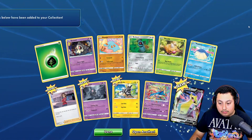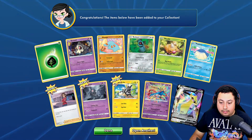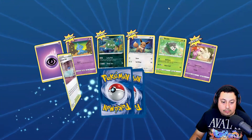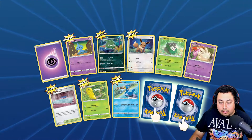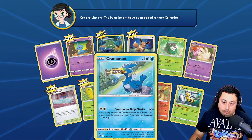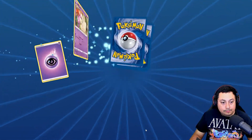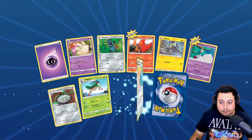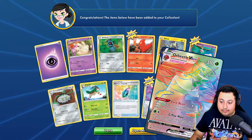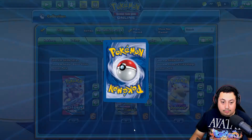Heck yeah, that's awesome! Oh, there we go. Heck yeah. Let's keep it rolling — about four packs in, two good cards. Flare round. E-drill. Alright, cool. Dang dang! Heck yeah, that's awesome. Getting some good pack magic right now.